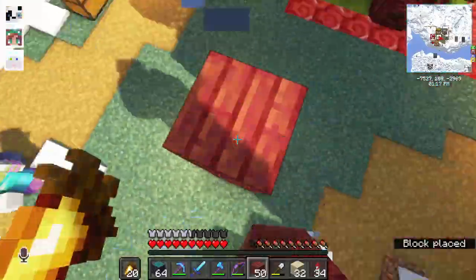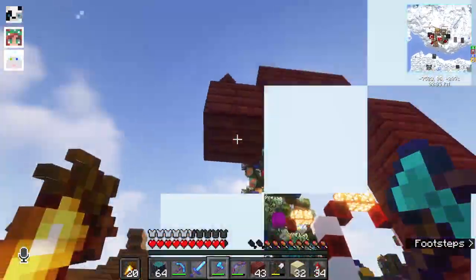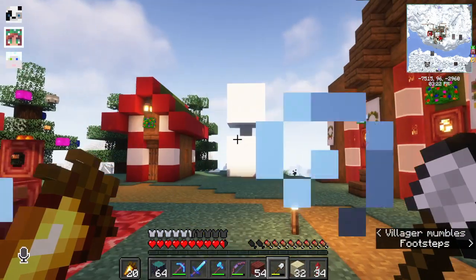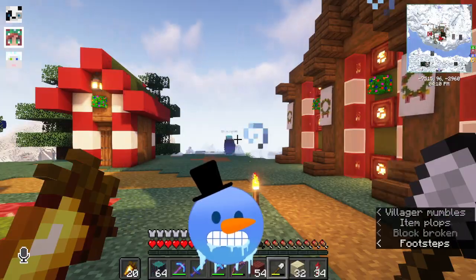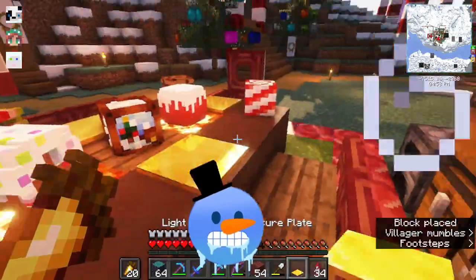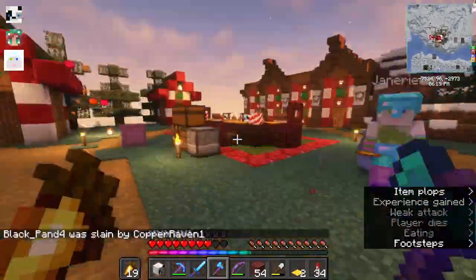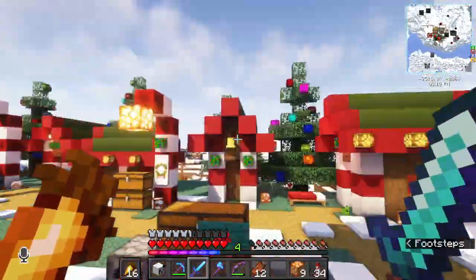We put in some lampposts and some areas to sit, and we were working on some candy cane designs. Jane had come out, putting up lampposts and helping us get some glowstone. We were talking about doing a snowman, but there was a lot of trial and error. At first I was going to have a golden banquet table, but I like the idea of the darker table with gold plates on it as dinner plates.